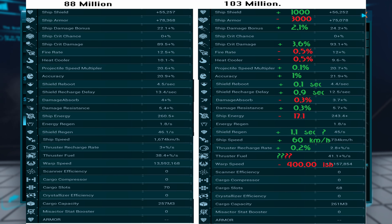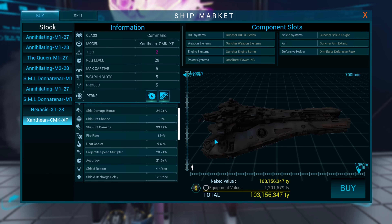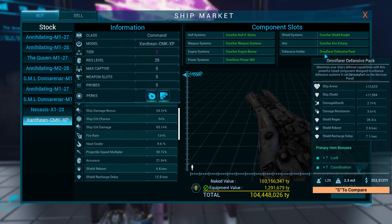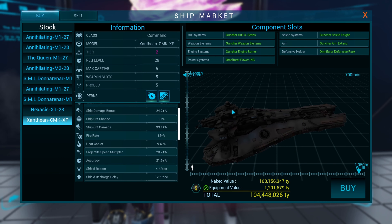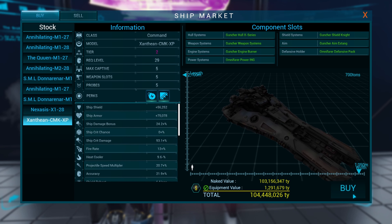I guess we should buy this one and then go check it out once we kit it fully with everything we can put on it. I'm just going to go buy it, then go visit the different places where I can get better components for the ship. And once I've done that, I'll be back so we can see the new stats.